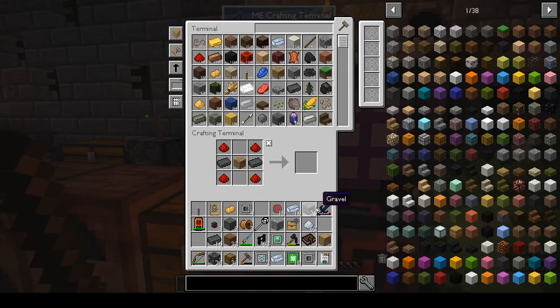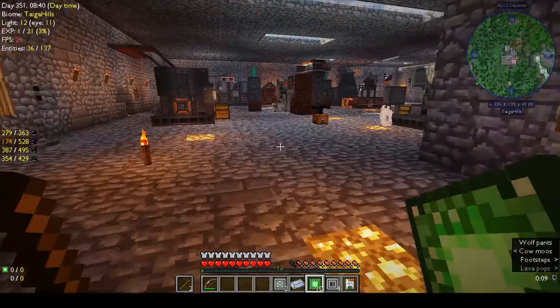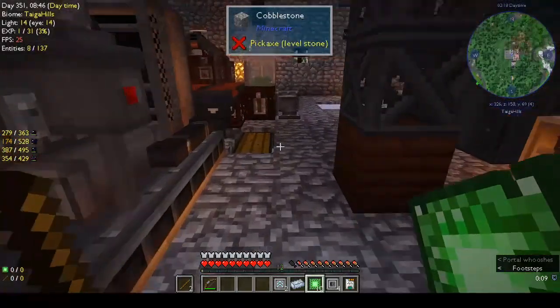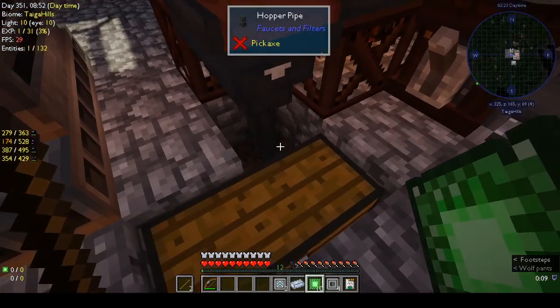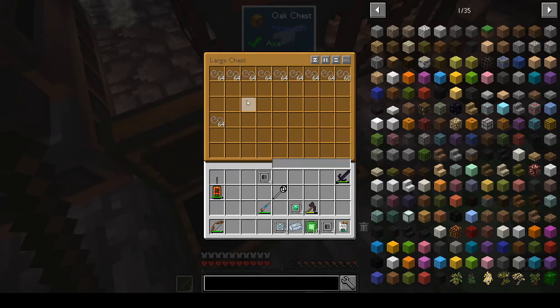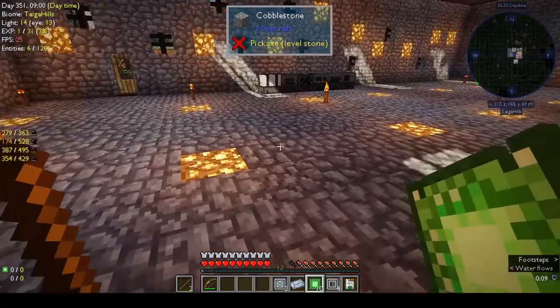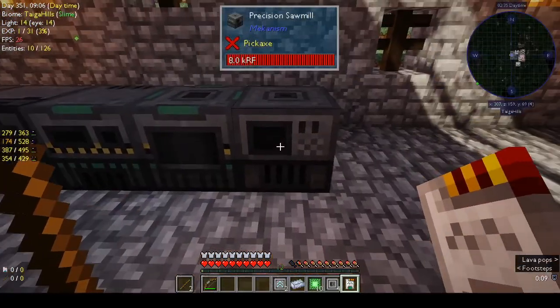Let's empty our inventory. I had tried to hook up a storage drawer to the filter hopper and filter pipes, but it didn't work — it would only go into the chest. I wanted to put a void upgrade on the storage chest so it would get rid of all the excess, since we don't need all that string anymore.